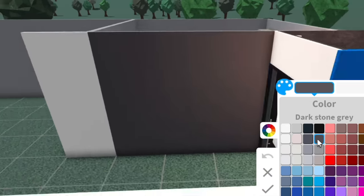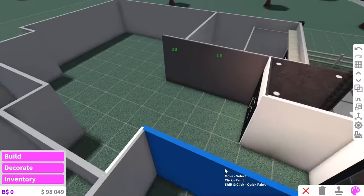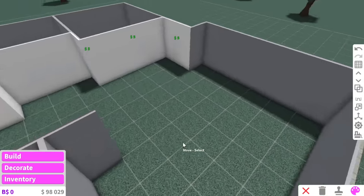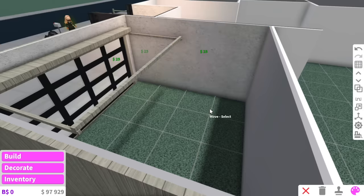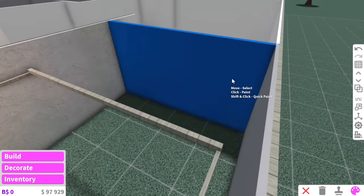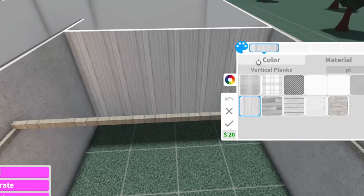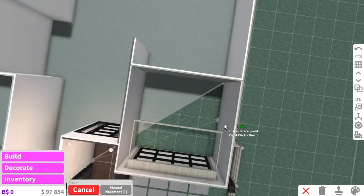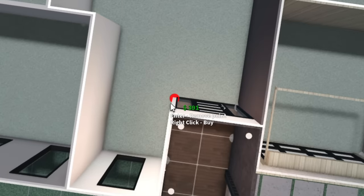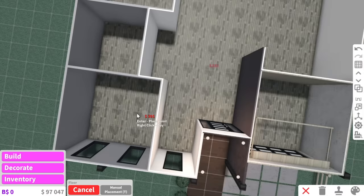So for example, this wall can be like a dark stone gray feature wall — spice it up a little bit. I love a good feature wall. Vertical planks would look pretty nice. I didn't even think about the flooring situation — can I layer floors if I don't have any game passes? Moment of truth... we can!